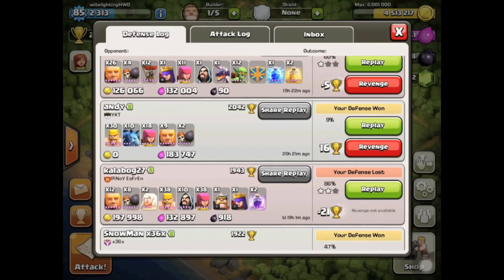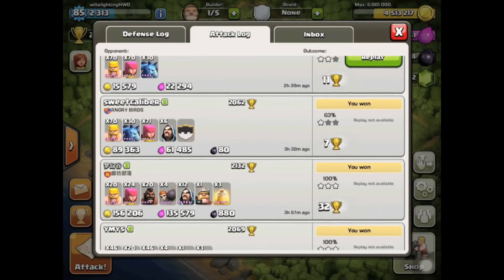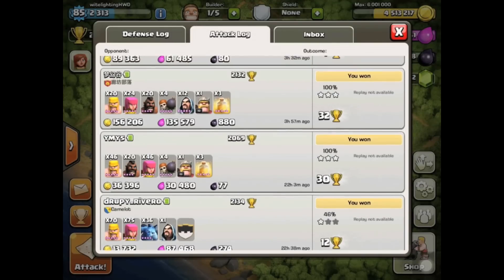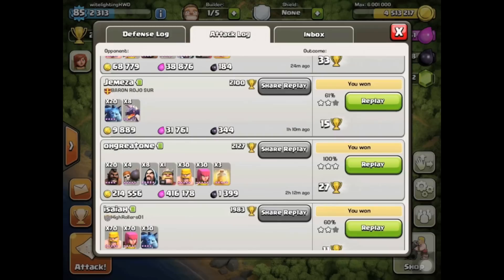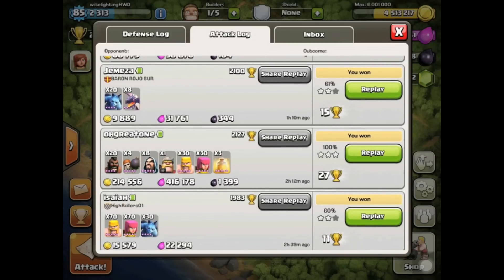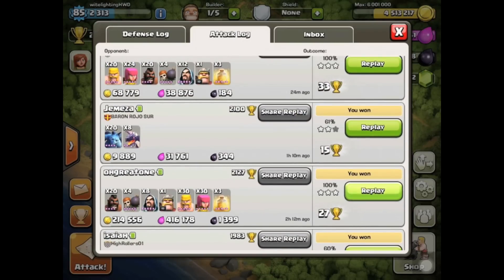So basically what I'm doing is I was originally doing hogs and then farming, and that's only because I was lower in trophies and the raids were easy. Now up in Crystal 2, raids are getting a bit tougher — there's a couple tough ones. So what I'm going to do from now on is I'm going to use hog raid, and then dragons and then hogs and then dragons. Let me show you guys this one and I'll tell you kind of the training strategy.